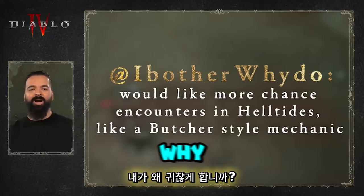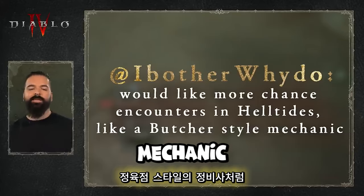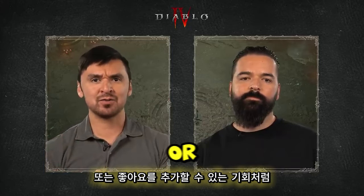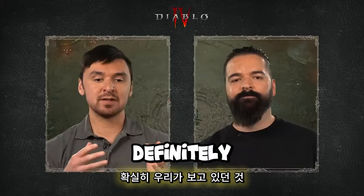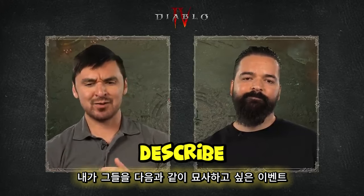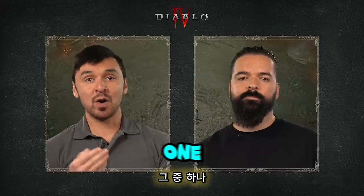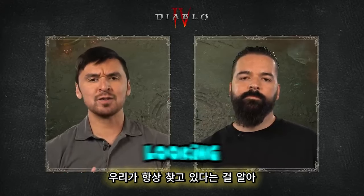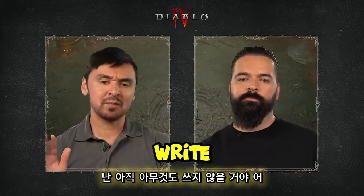Username WhyDoIBother would like more chance encounters in Helltides, like a Butcher-style mechanic. When looking at Helltide upgrades, those types of random encounters and opportunities to add dashes of novelty and surprise were definitely considered — it's in the spirit of the Doomsayer events. Derek describes them as kinder-surprise moments where interacting with them causes them to crack open into a variety of things, his favorite being the Treasure Goblin variant. The team is always looking for ways to spice up the moment-to-moment core loop, so nothing should be written off just yet.